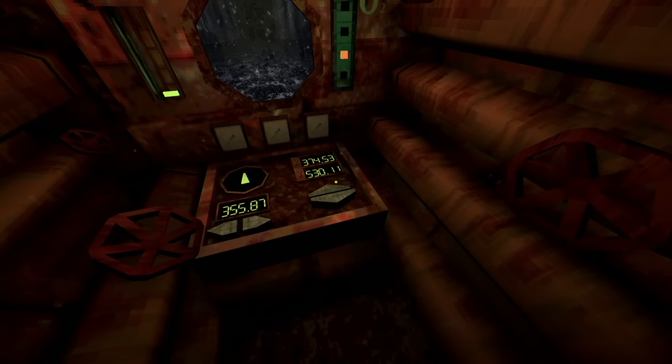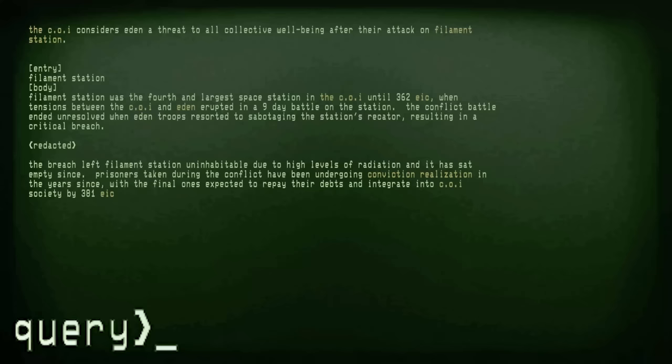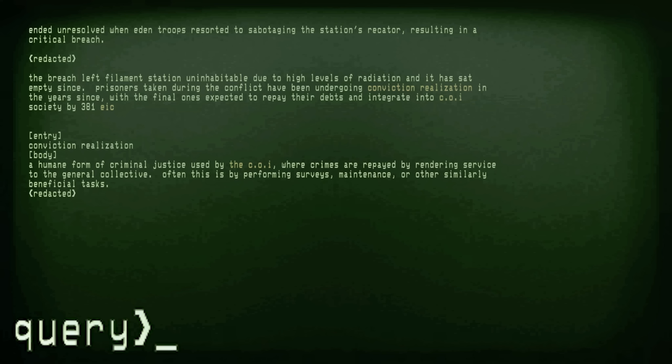I already know what happens, but maybe something's different with the update. Here are the columns I only found because I just took a picture to see how close the walls were. Filament Station - the Filament Station was the fourth and largest space station in the COI until 362 EIC, when tensions between the COI and Eden erupted in a nine-day battle. The conflict ended unresolved when Eden troops sabotaged the station's reactor resulting in a critical breach - redacted. The breach left Filament Station uninhabitable due to high levels of radiation. Prisoners taken during the conflict have been undergoing conviction realization - a humane form of criminal justice used by the COI where crimes are repaid by rendering services to the general collective, often by performing surveys, maintenance and other beneficial tasks. That's exactly what I'm doing - SM13!